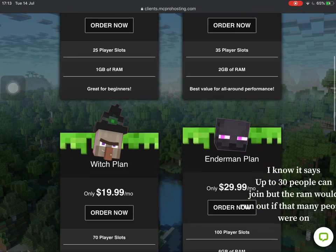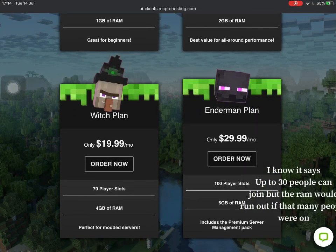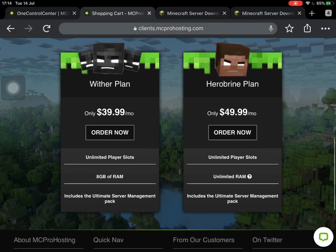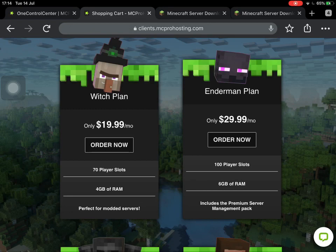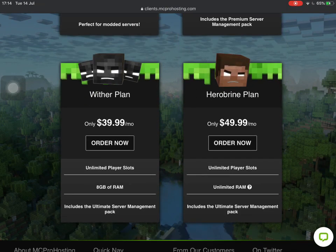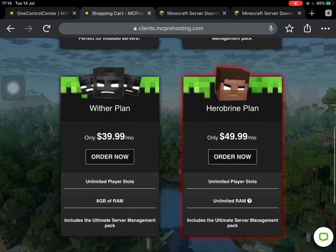Next up we have the Witch plan with four gigabytes of RAM — good if you're starting a server on Java Edition, and you can always upgrade later to something like the Harpoon or Wither plan. The Enderman plan is good if you want a reasonably big server, for example a prison server — probably not expecting more than 50 players at a time. The Wither plan is really useful if your Minecraft server is starting to grow. You can always upgrade to the Heroine plan in the future with unlimited RAM and unlimited player slots — great for a full giant Java Edition arcade server.